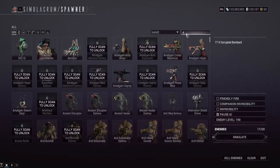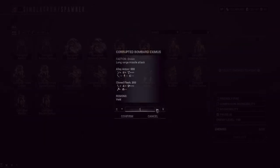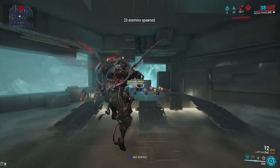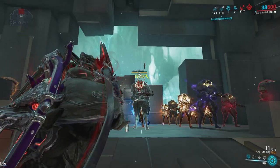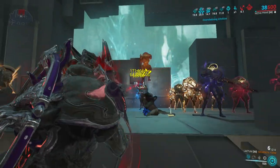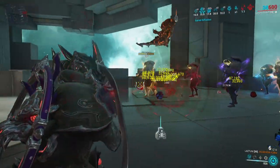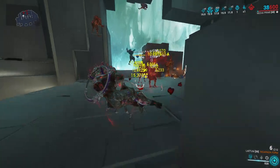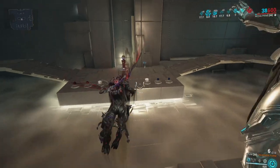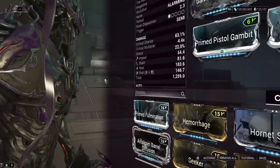Actually, let's make these guys Eximus — that seems appropriate. Corrupted Bombard Eximus. They're all Eximus, all visually busy. And there you go — Incarnon form, just chewing through Eximus nearly instantly. This is the Viral build, and remember that Overguard counts as health, so Viral is good against it. It's not Shield, it's Overguard — so that was the Viral build.